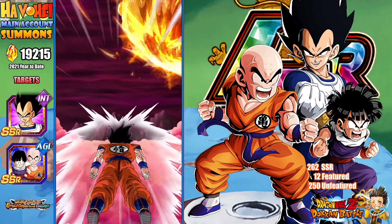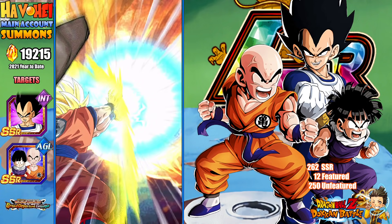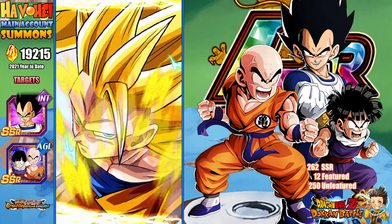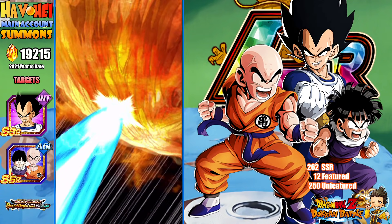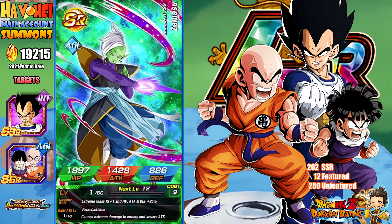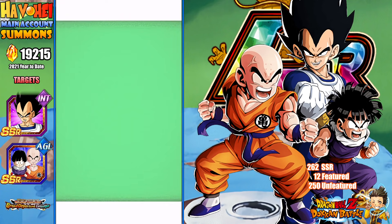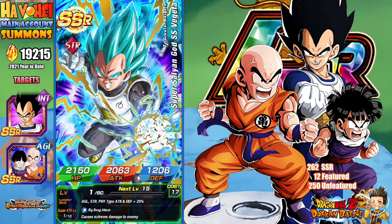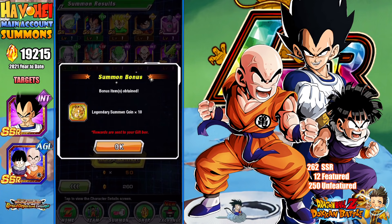Alright, there's a combo. This is where we're at. That gives me hope. So we're seeing the God animation — I'm getting a lot of those. Oh, that's the featured. And we're going to get two more crappy SSRs, right? No LR. Of course not.